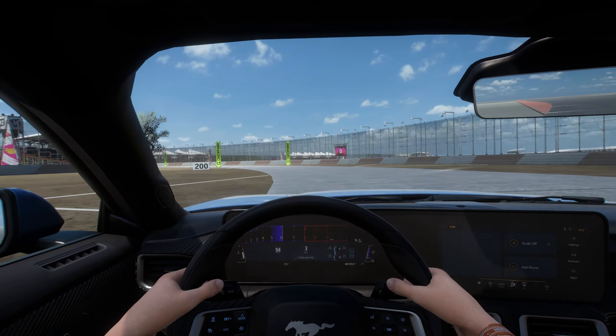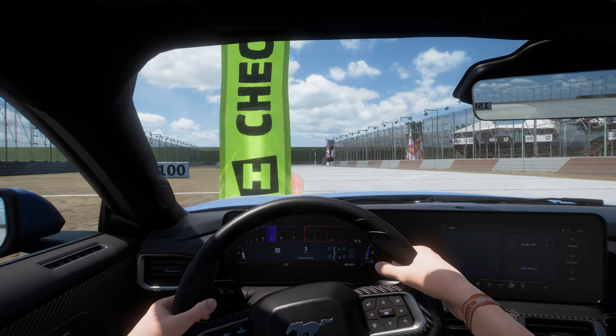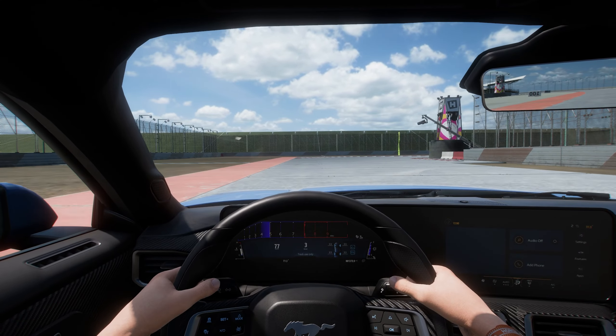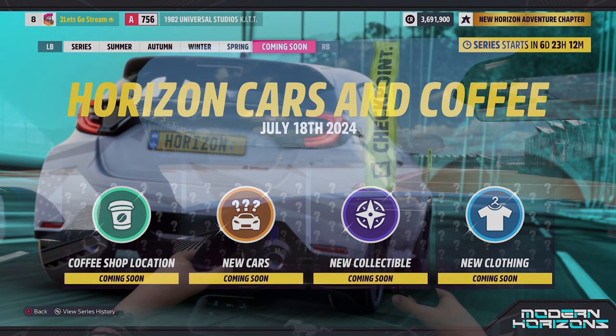As always, we got a sneak peek at what's in store in the following series. Series 36 is going to be called Horizon Cars and Coffee and feature new cars as always, but also a coffee shop location — whatever that might end up being — a new collectible, and new clothing items.